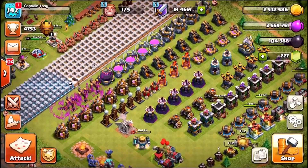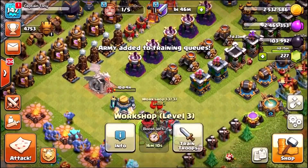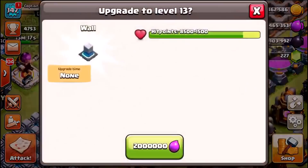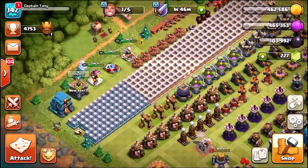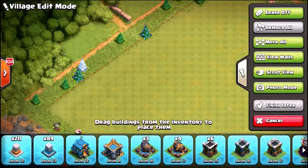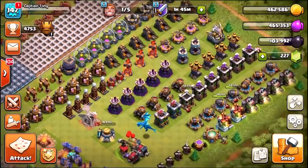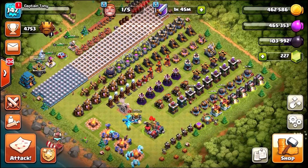We've got enough gold and elixir to upgrade the walls again. Let's quickly train up another army and cook a siege machine, then spend the rest on more walls. This is the final two upgrades of the episode, taking us to a grand total of 89 level-13 walls. Hopefully we get to a hundred by the end of the day. That's it for this episode — stay tuned, there will be a second one coming in a couple of hours.